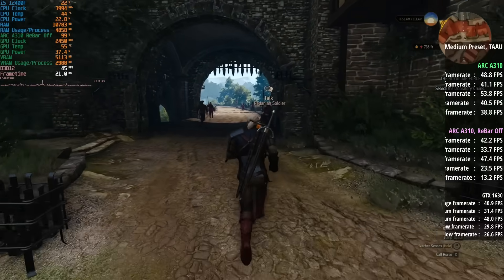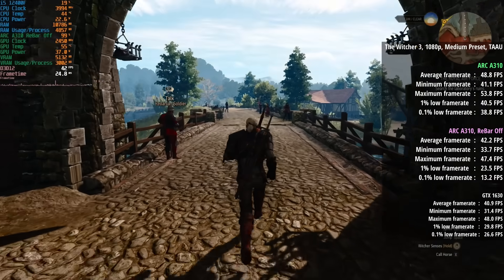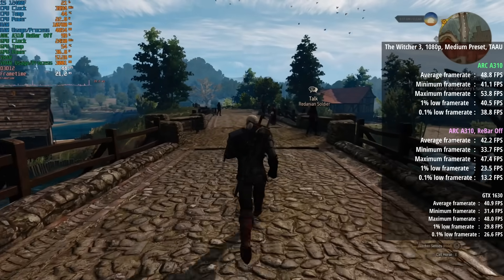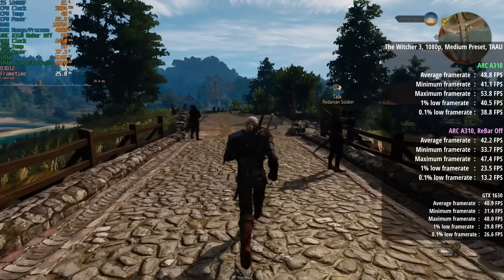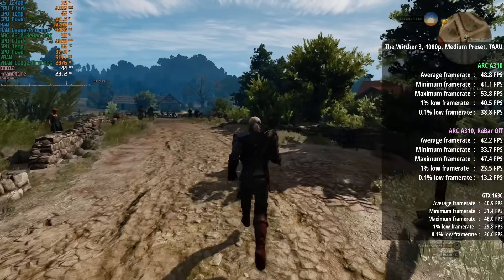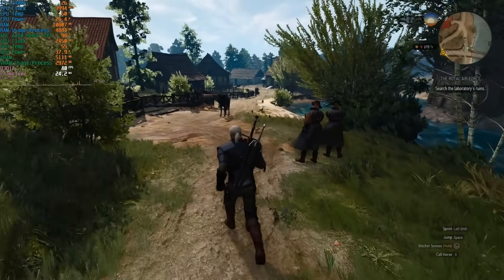The Witcher 3 lost about 6 or 7 FPS with ReBar turned off, but once again it was with those percentile figures where we really saw problems. The 1% low was 24 and the 0.1% low was 13, which is a massive difference from the 41 and 39 that we saw previously.